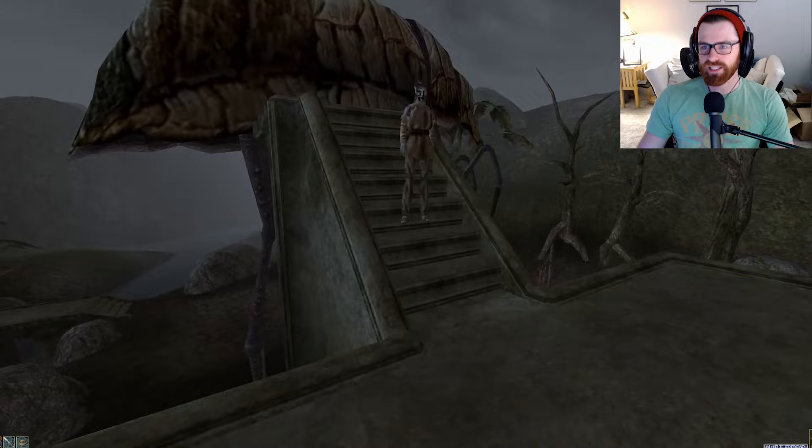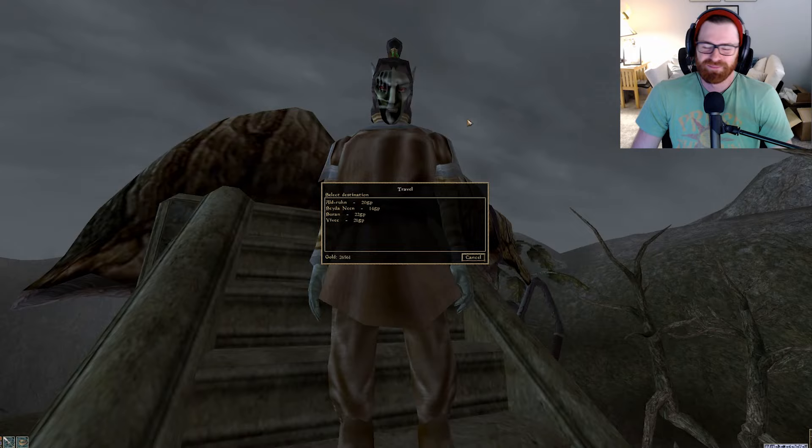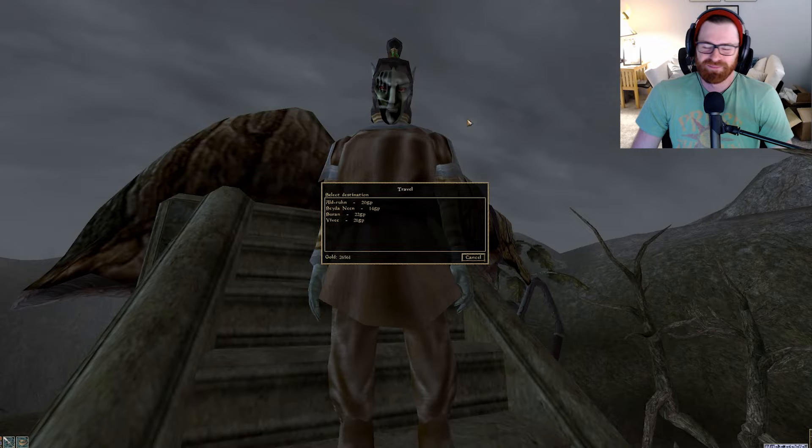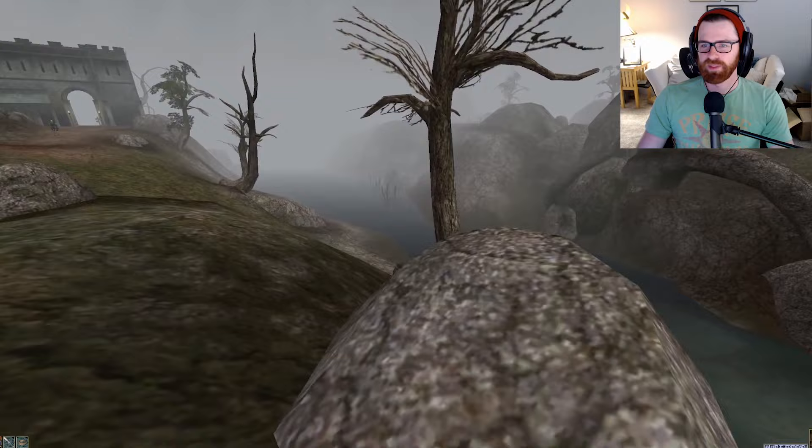We're starting on the quest to improve our Morrowind quality of life. For that first step, let's head over to Gnisis — from, of course, ye old faithful starting grounds of Balmora. I feel like it's just the most central location — everybody's in Balmora. So we're going to head to Ald'ruhn, and from Ald'ruhn we will head over to Gnisis. Once we're in Gnisis, we're going to take a look at the old Silt Strider and give him a little pet.